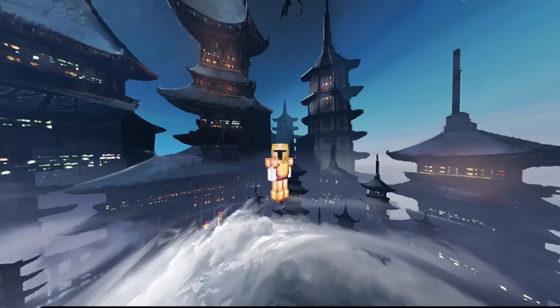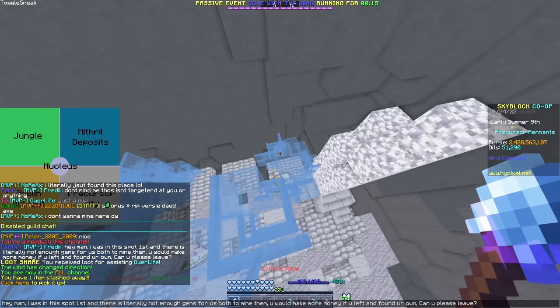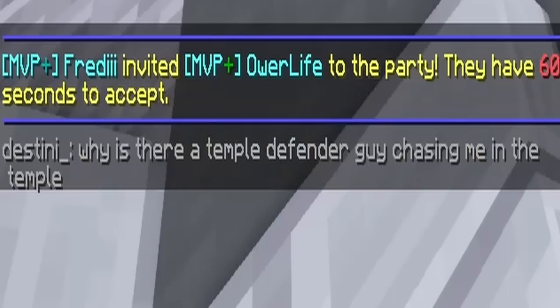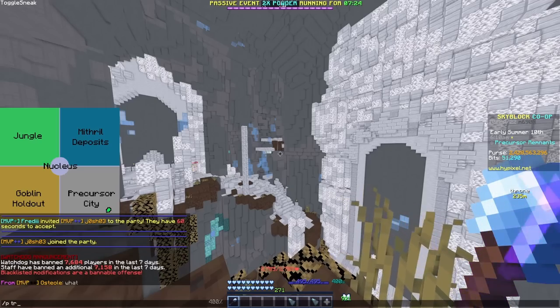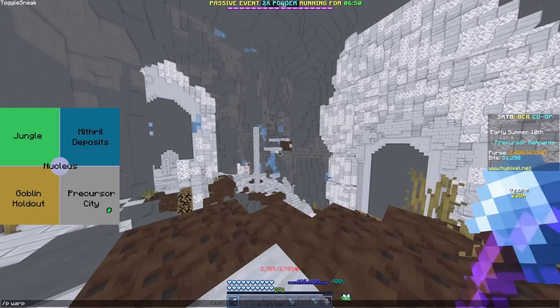You might ask, how do I deal with griefers? First, you send them a nice detailed message explaining why they should leave and hope they do — that method has a surprisingly high success rate. But if they don't leave, you try to chat with them for a minute or two and then invite them to your party. Before that, invite your friend to the party — you have to be the party leader when inviting them. After that, transfer the leader to your friend. When the griefer joins, you leave the party and your friend warps.